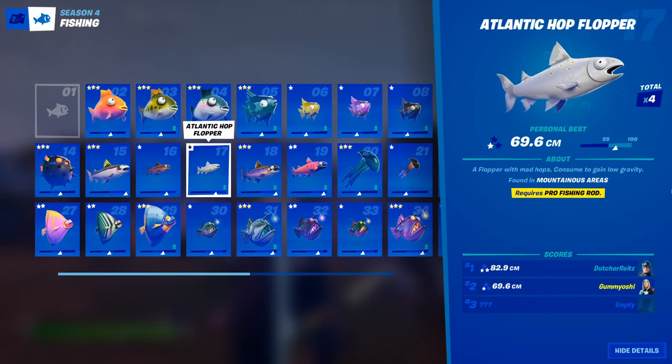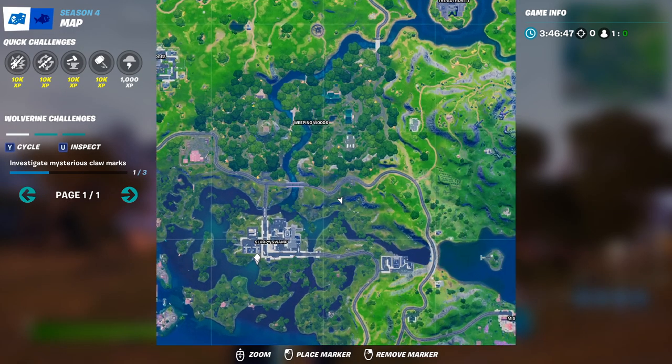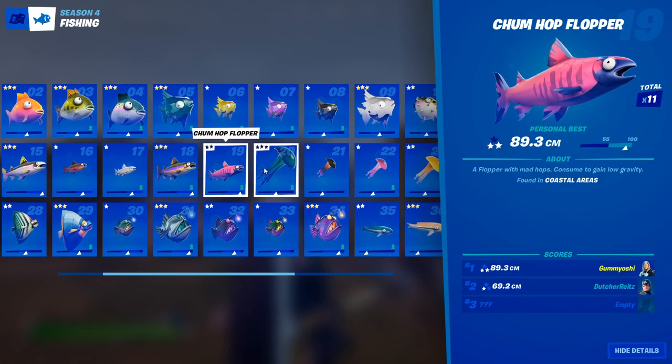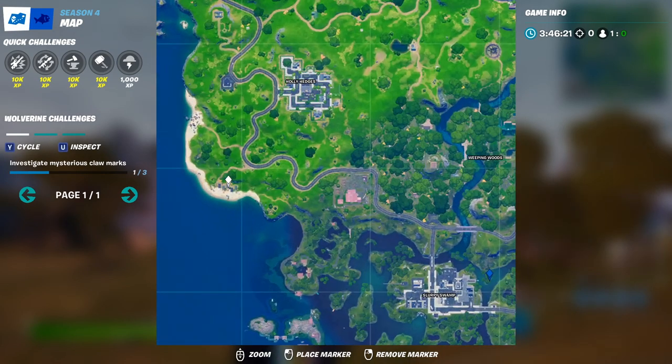Next, we have the chin hook hop flopper, which can only be caught in swamp areas. I recommend going to Slurpy Swamp — any area with brown water or the special slurpy water. Just make sure you're fishing in a fishing hole and not just anywhere in the water, because you can only catch these in fishing holes. Finally, in the hop flopper section, we have the chum hop flopper, which can only be caught in coastal areas. I would recommend going over to the five houses, as right off that coast there are great fishing spots.